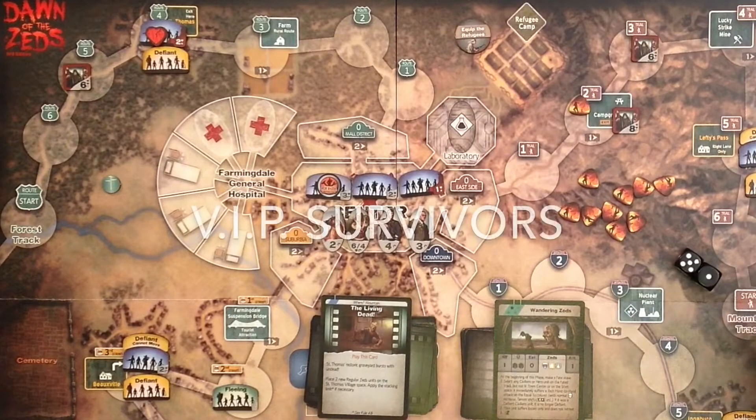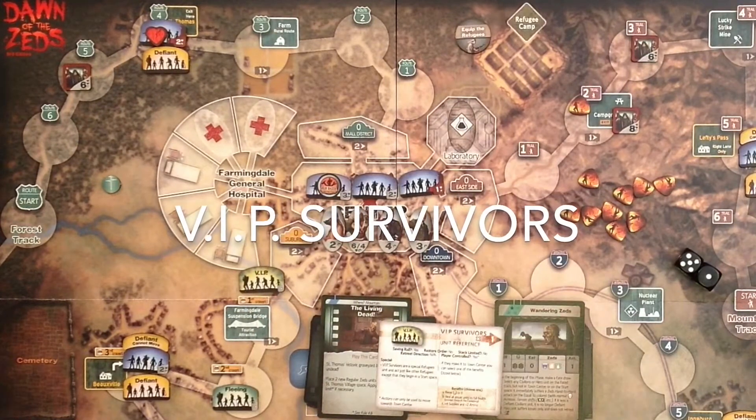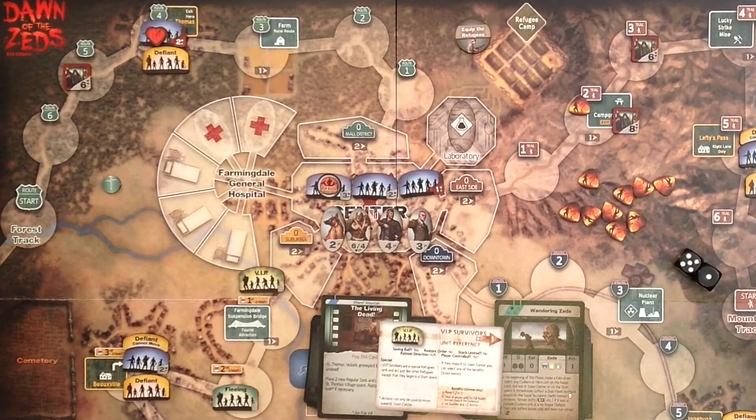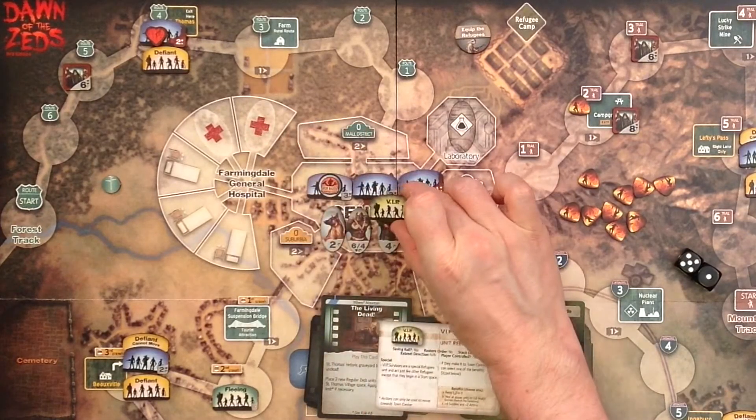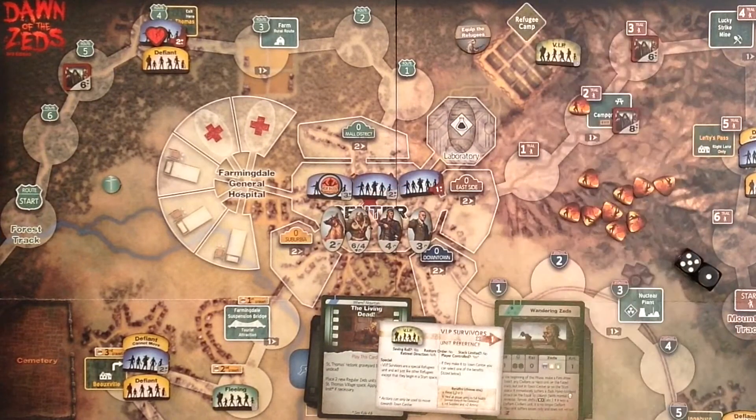There's a special VIP survivor unit. It also has its own reference card and comes in through a fate card. It usually arrives at the start space of a track, and it is treated exactly like refugees: they get a saving roll, they don't restore order, they have no stacking limit, and you can only move them one space. But when they enter town center, you can choose one of three benefits: A) reset infection to zero, B) heal all player units to full health that are on the board, or C) immediately take four supplies and two ammunition. You can choose one if you guide them to town center, then place them in the refugee camp and they'll also count towards your victory.